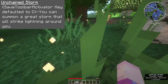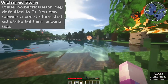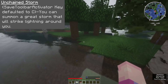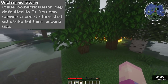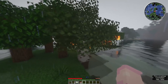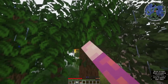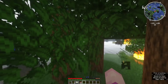Moving to your next ability, you've got Unchained Storm. This is bound to your Secondary Tool Activator key, which is defaulted to the button C, unless you have Optifine installed. When you have Optifine installed, it will automatically unbind this button, so you're going to have to go bind it yourself. You can summon a Great Storm that will strike lightning around the area surrounding you. It's a really cool ability, as it summons a lot of lightning strikes as well as a Great Storm that will go on for a little bit afterwards. The cooldown of the ability is many, many minutes — you can only use this ability once every now and then because it's got such a long cooldown.